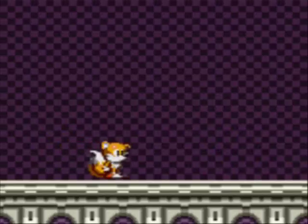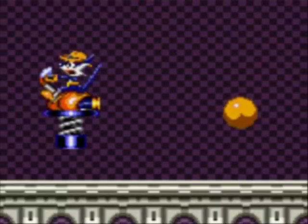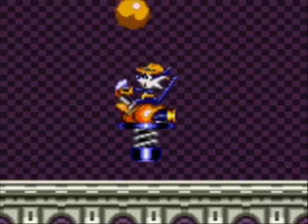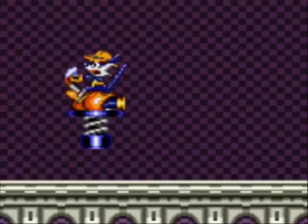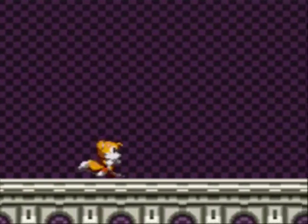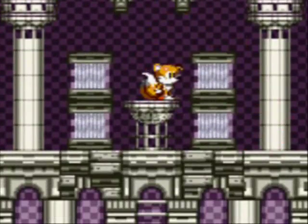Fang is pretty interesting, because he's the only boss character, really, in a special stage of any Sonic game ever. Fang has his own unique boss fights, and every special stage you go to, you have to fight Fang in some new contraption. It's very different from Dr. Eggman, because Eggman shows up at the end of every level in most Sonic games. Fang hides in the special stages — if you don't try to get the Chaos Emeralds, you're never going to see these boss fights. I like it. I like Fang's character.